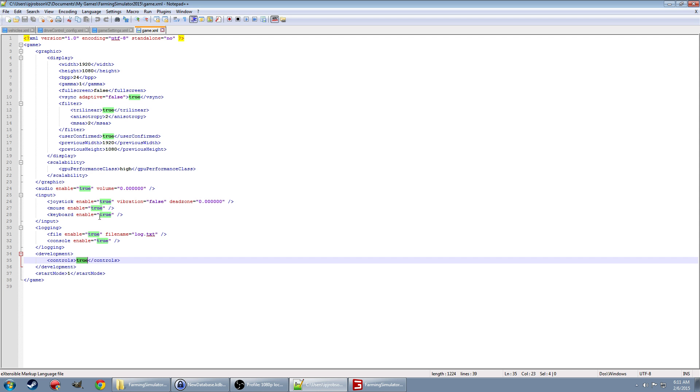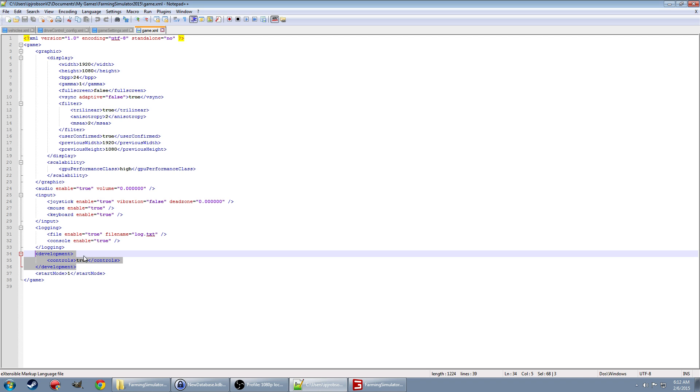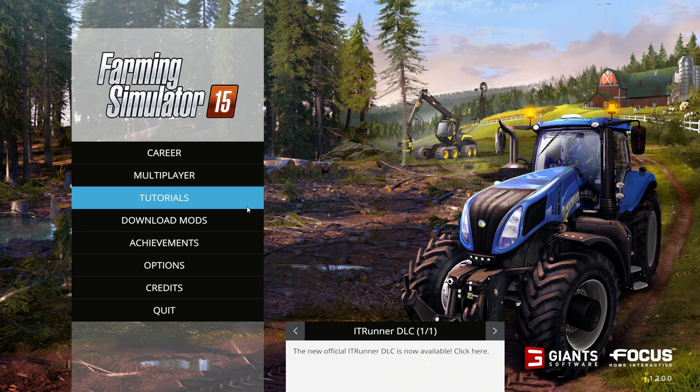Open game.xml up in a text editor — any will do, this is Notepad++. What you're looking for is the development section right here. You want to change this from false to true. That will enable console commands. As far as I know it's irreversible, so take that into consideration.